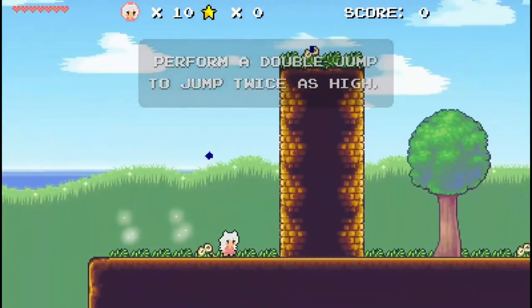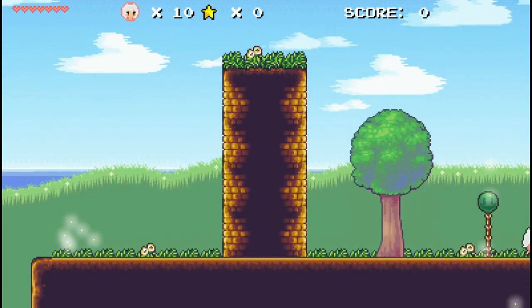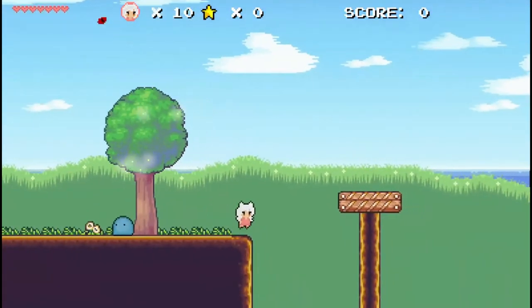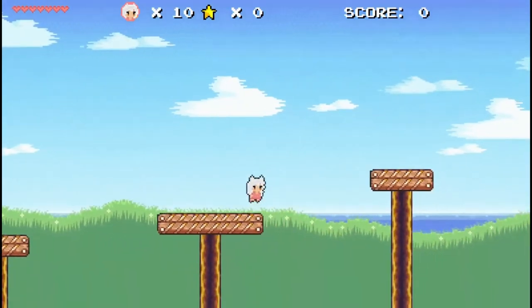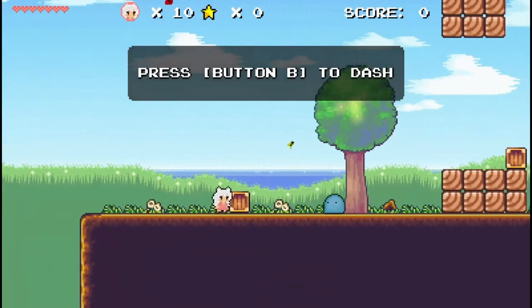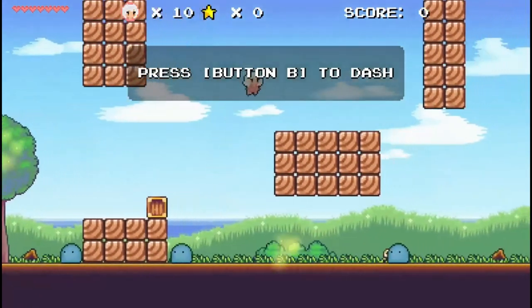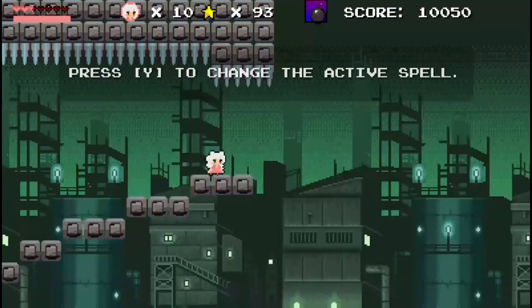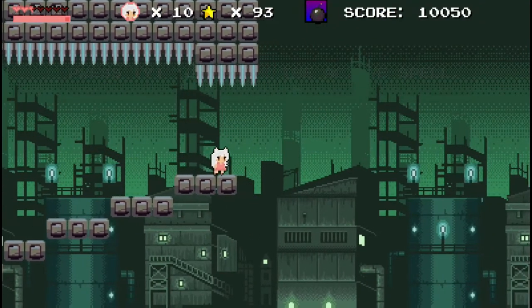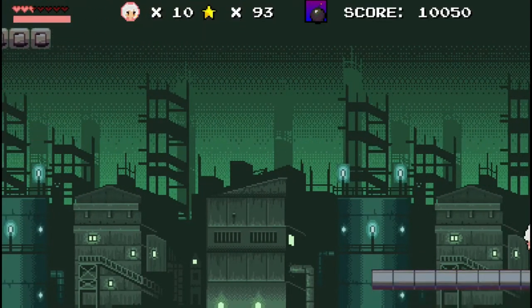There are a lot of abilities to learn — you can double jump, dash, and attack. There are also a lot of magic spells you unlock, like a beam of light, ice, bombs, and a bunch more — I think there's around 10 of them. There are also skills you can get, like one to slow time, one to rewind time.